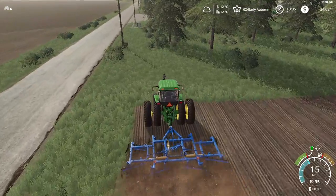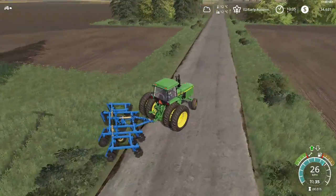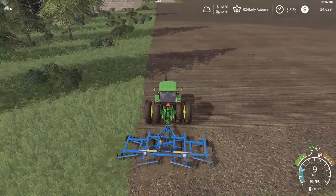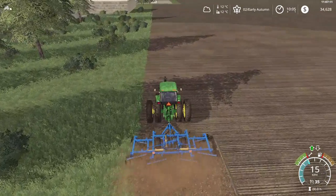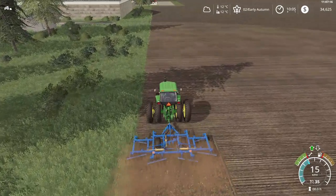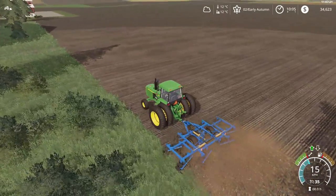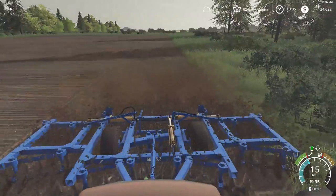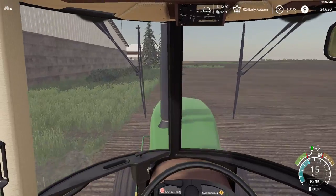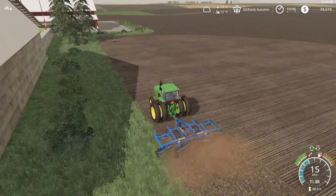It actually looks like it should in real life. One thing I did was a test bailing and cutting it without the Seasons mod, and from what I've seen, you don't need to dry it — you can just bail it instantly. It didn't say grass bales or silage; it just said alfalfa, so I think you can bail it straight after cutting. Not sure if that changes with Seasons, but we'll find out.